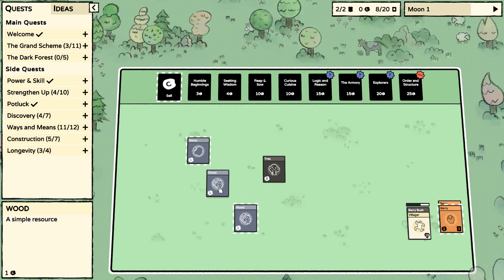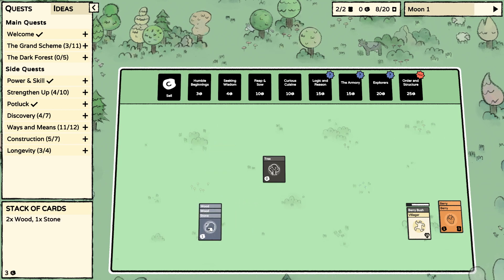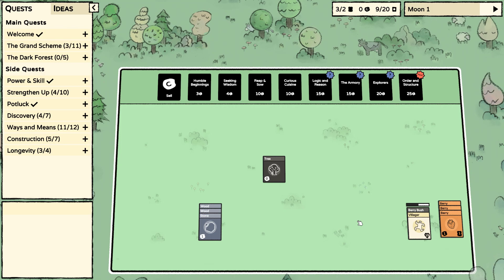I'll try to get a lumber camp. Looks like we should definitely be able to get a lumber camp now. But before we jump over to the lumber camp, let's just farm a bit more berries first.